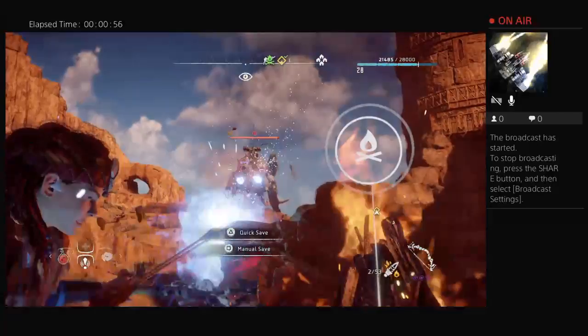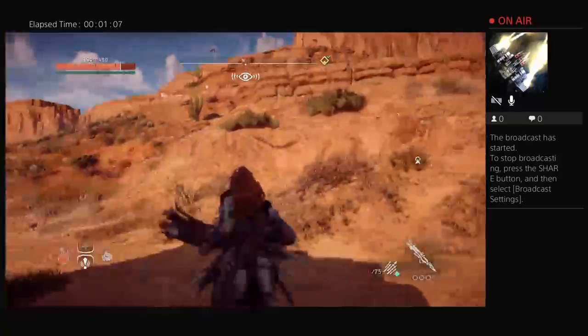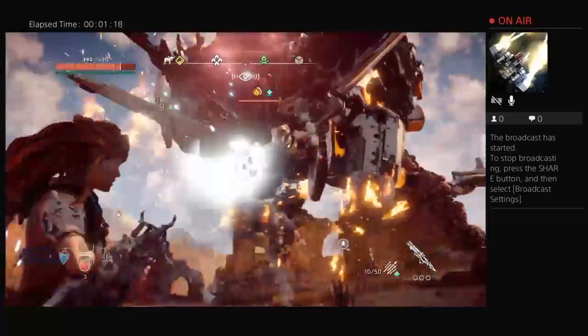You're going to want to shoot some Fire Arrows at him. Shoot Fire Arrows at him and he will burn. Then grab your Freeze Bolts on your Shadow Rattler. I would suggest grabbing your Health Potions. Shoot him with your Freeze Rattler and set him on ice.